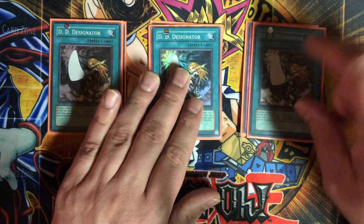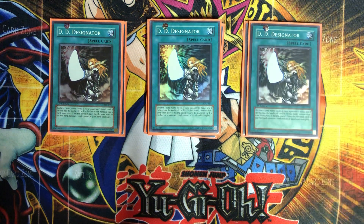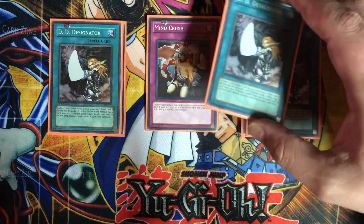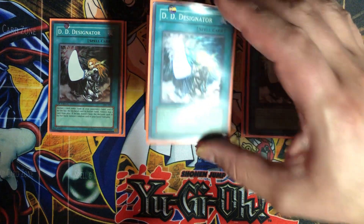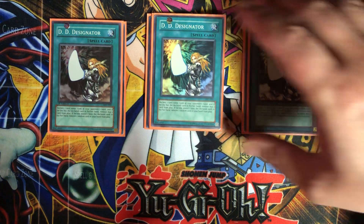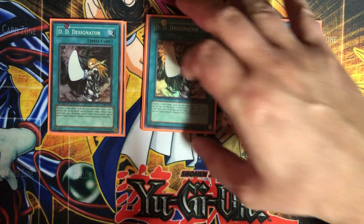We also have three D-Designator, which is the spell version. You declare a card name, look at your opponent's hand, and if they have that card you remove one copy from play. If you're wrong, you have to discard a card from your hand and remove it from play. It's good because it banishes the card, but it doesn't hit all copies — Mind Crush does. And since Mind Crush is a trap, you can activate it on your opponent's turn.